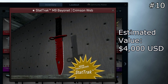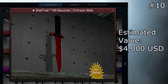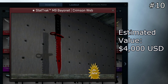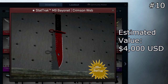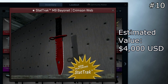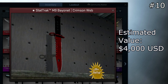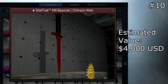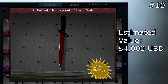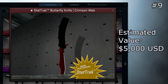Starting off at number 10, we have the StatTrak M9 Crimson Web Factory New. If you're going to comment saying this knife is worth $22,000, I'm going to stop you right there — you are wrong. It might have been worth that at some time, but a lot of these were duplicated. There are now more than 10 that exist, so this is not worth nearly $22,000. I've seen some sell for less than $4,000, and I thought $4,000 would be a pretty rough estimate. The non-duped ones are actually worth more than the duped ones.